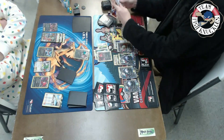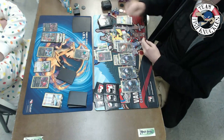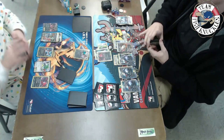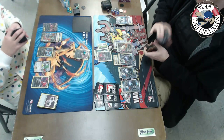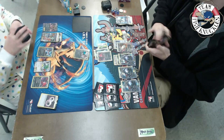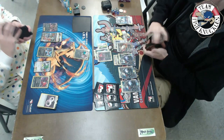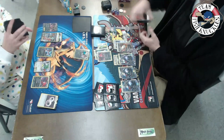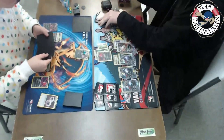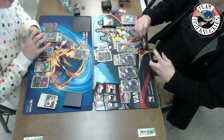On Kenton's turn, he plays a Fighting Fury Belt on a Darkrai, uses Max Elixir looking at the top cards of his deck, finds another Darkrai, a Dark Energy — it's really not looking good for Brandon. There's an Enhanced Hammer discarding the DCE off that Yveltal. Kenton now has two, four, five, six energies on the field — doing 140 with Dark Pulse. One more energy could make it 160, potentially one-shotting Yveltal EX.